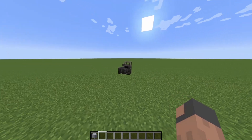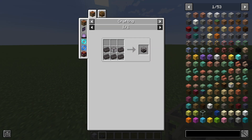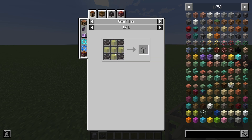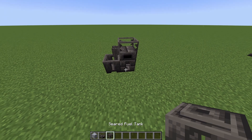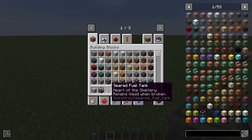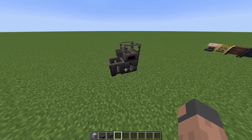To get the basic smeltery we'll need a smeltery melter — it's just five seared bricks and a seared fuel gauge. The seared fuel gauge is just five glass and four seared bricks. Under there we're going to need some fuel, and we get this fuel from a seared fuel tank which we refuel with lava.